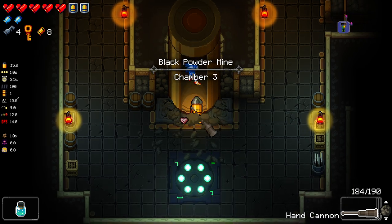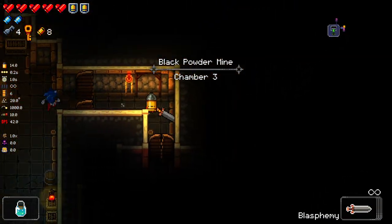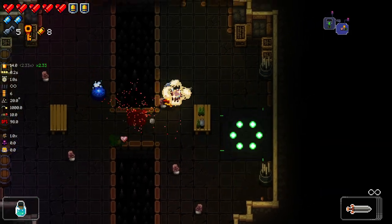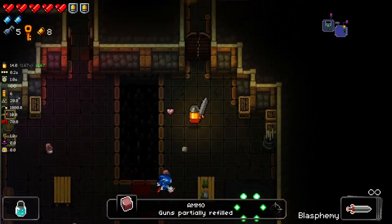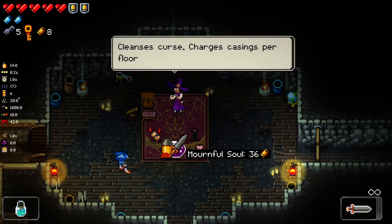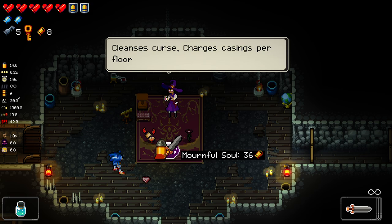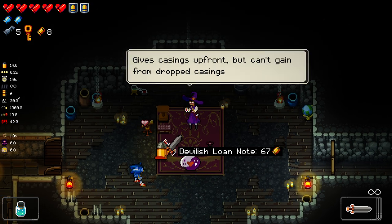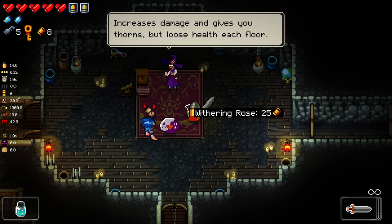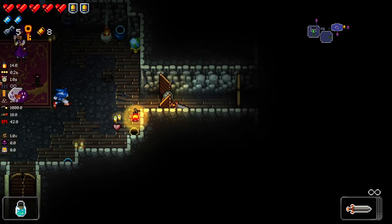Let's make sure we've got the hand cannon ready. Oh hello. Cleanse curses, charges casings per floor. Gives casings up front but can't gain from dropped casings. Increases damage but gives you thorns - lose health each floor. Increase damage and gives you thorns - I kind of like that idea.